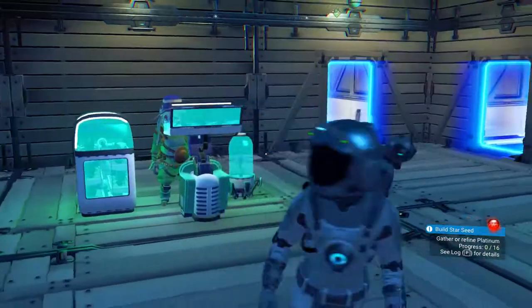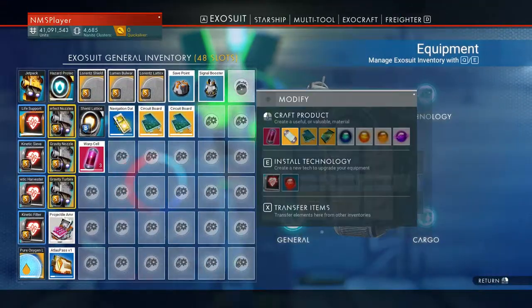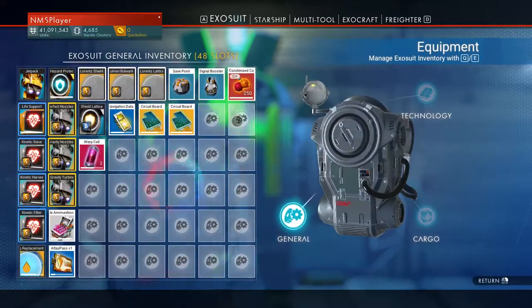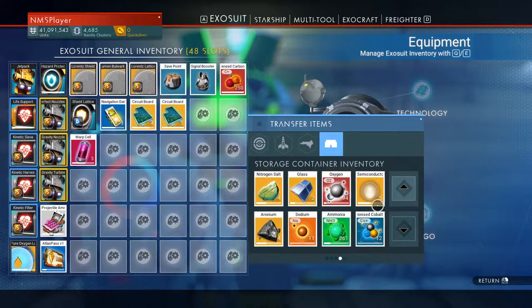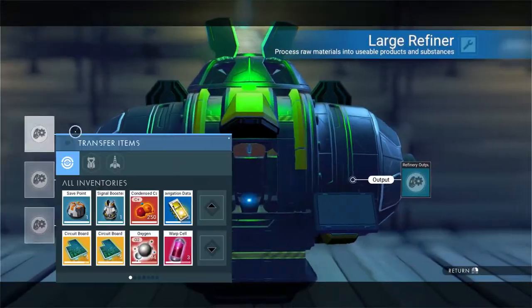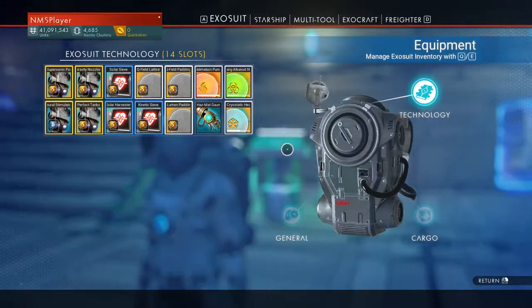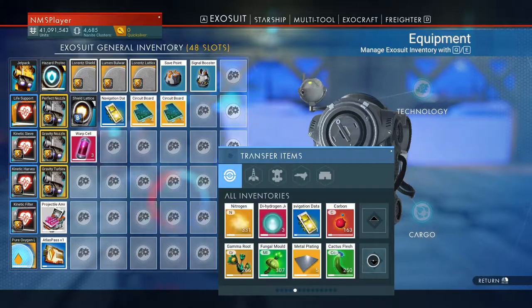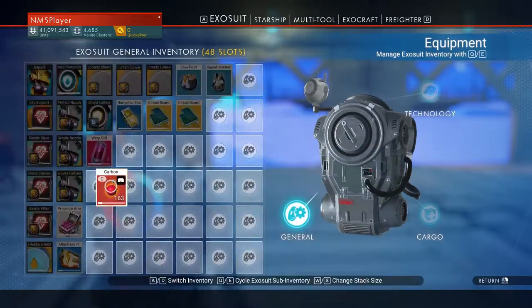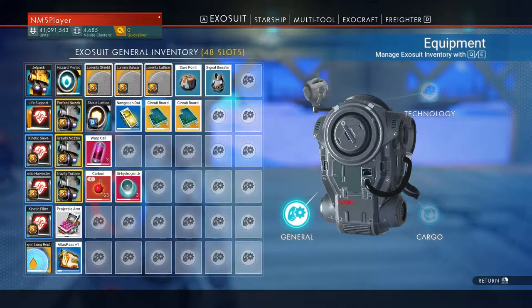We're all cleaned up and ready to go. We need ferrite. Oxygen and chromatic metals are in the refiner. We need condensed carbon. There's some condensed carbon right there. And do we have any extra oxygen? 94 — not much. If you don't bring condensed carbon with you, you can't make more fuel. You never know when you need a nanotube. Bring a little extra carbon — and you don't know when you're going to need a dihydrogen jelly. They usually go with nanotubes.